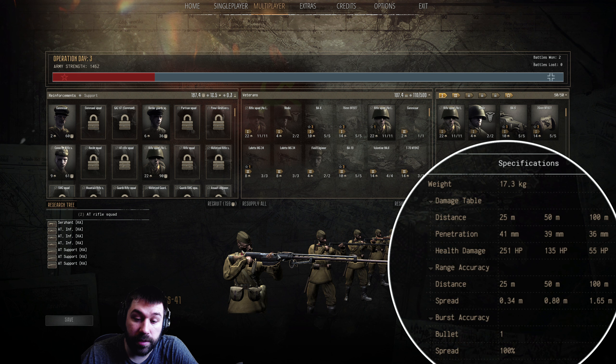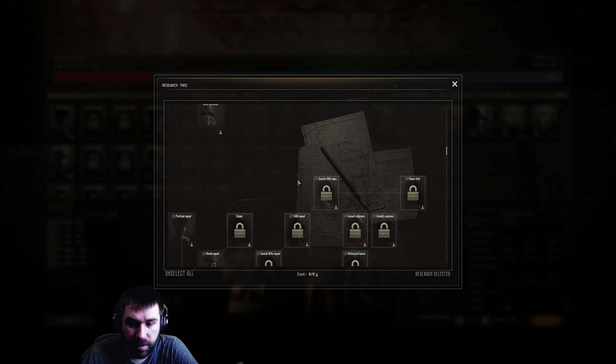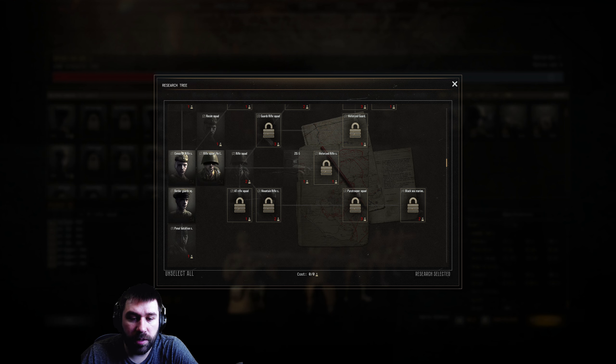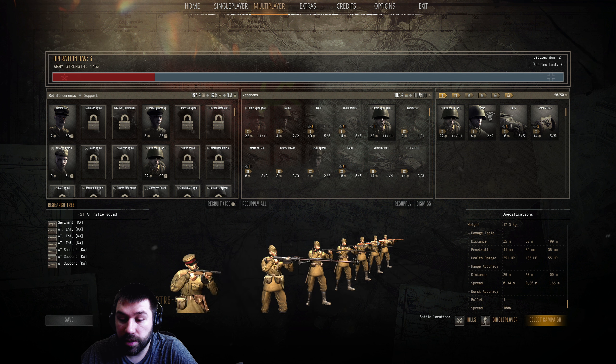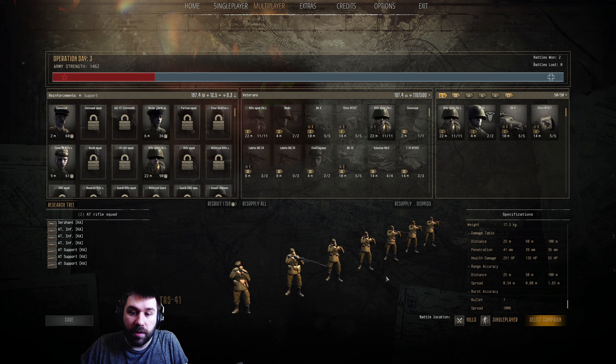Your goal is to get to the PTRS-41 as quickly as possible. To do that, go into the tech tree — the AT rifle squad is right there. You'll be investing one or two tech points. The AT rifle squad comes with decent guys and a lot of ammo: a total of seven guys, two with single-shot AT rifles and one with the semi-auto. If you have these guys on the battlefield, you'll be able to do some nasty work especially early to mid game.